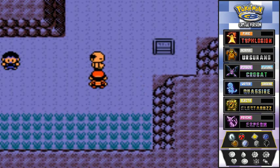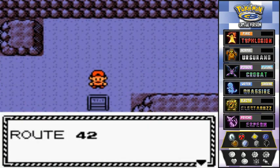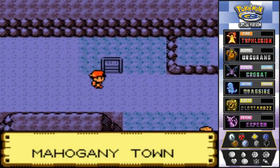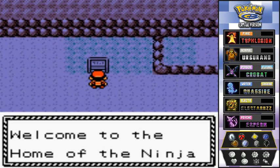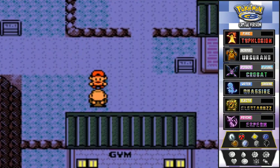We defeated this guy so easily. The sign says Route 42 — Ecruteak City to Mahogany Town. We're close, and here we are ladies and gentlemen — Mahogany Town, welcome to the home of the ninja.